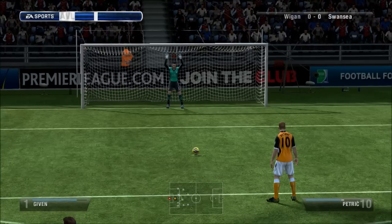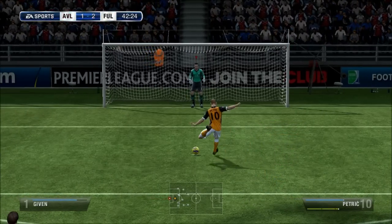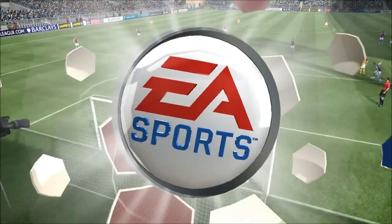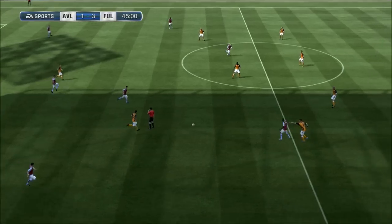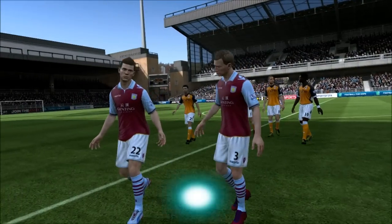Here you can see a penalty decision given — so this could be 3-1. Give and go but he doesn't move and it is Petric who scores there. 3-1 down at home against Fulham — never good. I agree with the penalty decision though, so nothing to complain about. Anyway, that's how the first half ended — 3-1 to Fulham, very very bad.